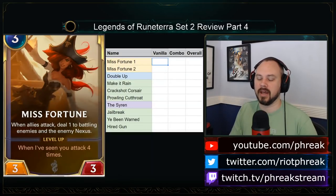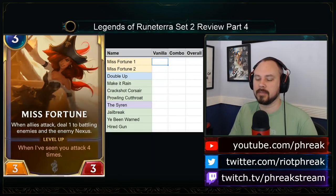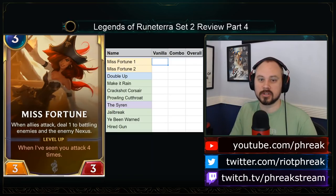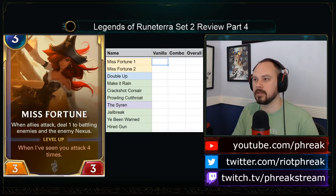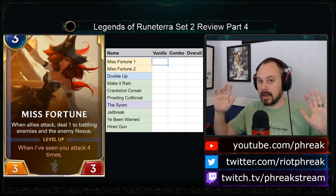Misfortune: when allies attack, deal 1 to the battling enemies and the enemy nexus. She is a three-mana three-three. At first glance she's a little bit like Nivea — when there's an attack, she hits all the enemies. But she doesn't hit defending enemies, so if they want to keep Heimer turrets on the bench, or get a bunch of spell power, or Gangplank Barrels, they can keep the backline safe and dodge the damage.